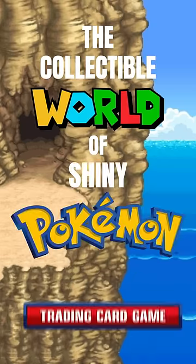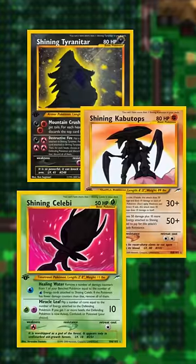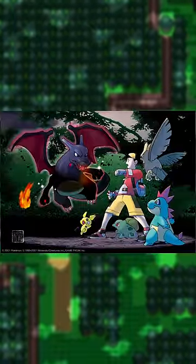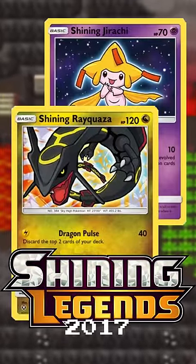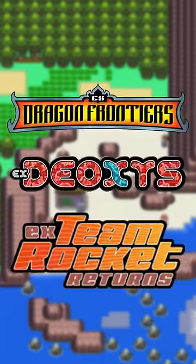Starting out in Neo Revelation and Neo Destiny, we had Shining Pokémon. A lot of these Pokémon were covered in darkness in the artwork, which does play into the mystery of shiny Pokémon at the time. The Shining moniker did come back in the Shining Legends set, but this was a whole 16 years after the fact, so I don't think these count as the same thing.